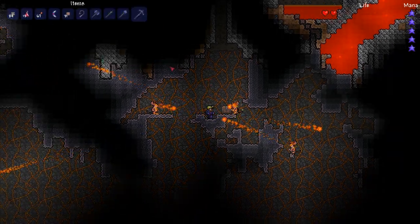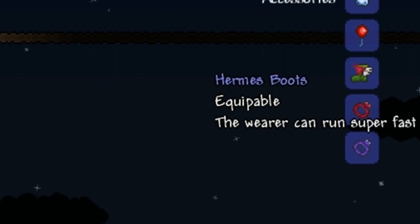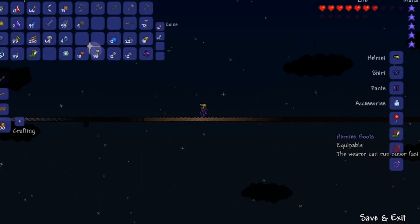Hermes Boots are found by opening chests that are scattered around underground biomes. This item allows you to run much faster after you have been running uninterrupted for a short amount of time.